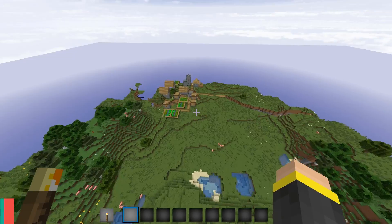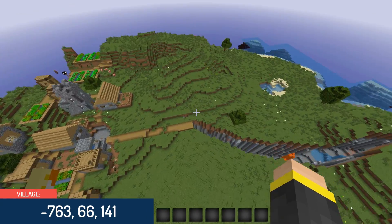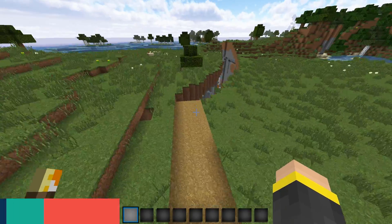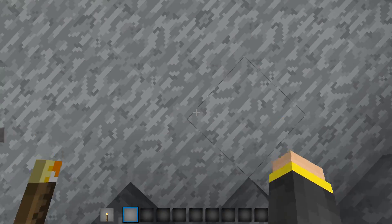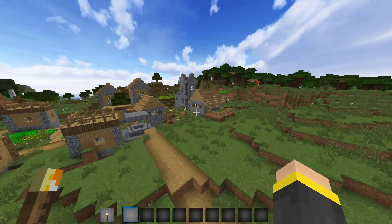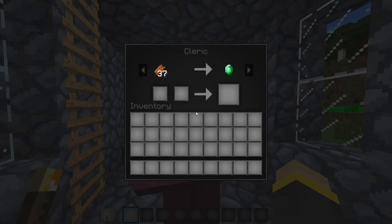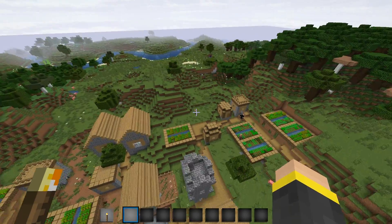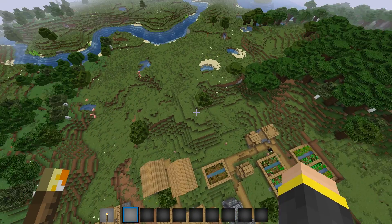This village doesn't have a blacksmith or anything, but it does have a church. We can check out the cleric. I've always just thought this was interesting — if you're walking down this pathway you kind of better be careful. I just always like looking at the clerics. And then of course you have some farms. That's about what this village offers you — so there's the first village.